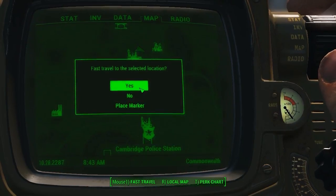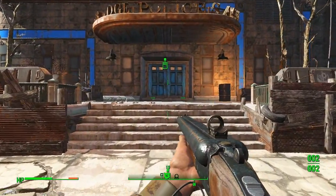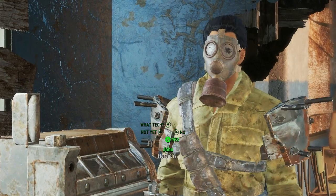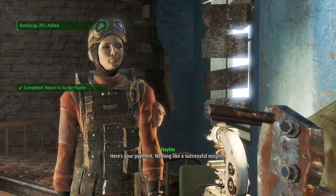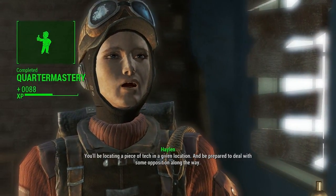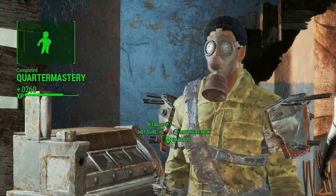There it is — Cambridge police station. Let's fast travel there — oh look, here we are. Let's go in and give her the flux capacitor — where is she? Yeah, there she is. Any luck with that tech? Yes, here it is, and still in good shape too. Nothing like a successful mission. I'm always looking for tech — let me know if you think you can handle another run. Of course! What do I have to do? You'll be locating a piece of tech in a given location and be prepared to deal with some opposition along the way. Alright, I'm ready.